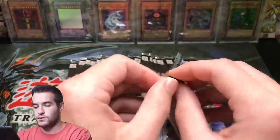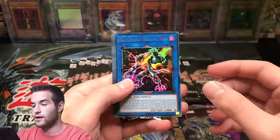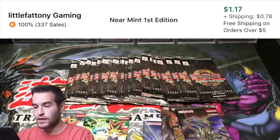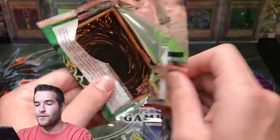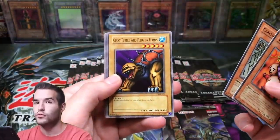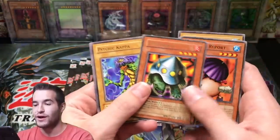We do have these two reprint packs — we'll probably do those in a second, and Spell Ruler next after this pack. Salomangrate Sunlight Wolf, Timestream — that's not a bad card, it's like a dollar. Let's go with Spell Ruler and see if we can pull an epic Relinquished or something like that. Weather Report, Ceremonial Bell, Giant Turtle Who Feeds on Flame. Electric Snake and UFO.